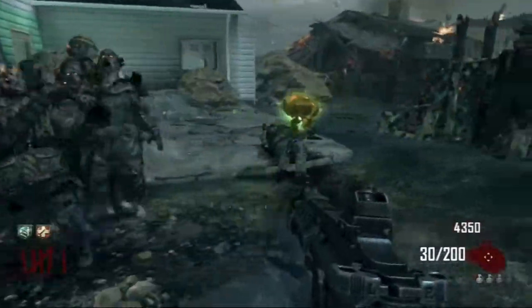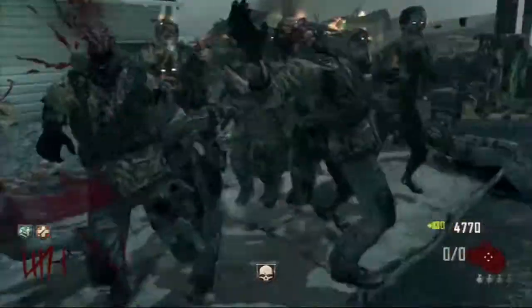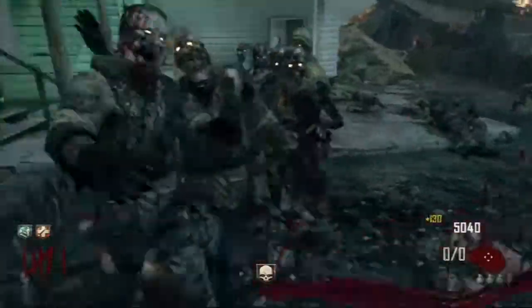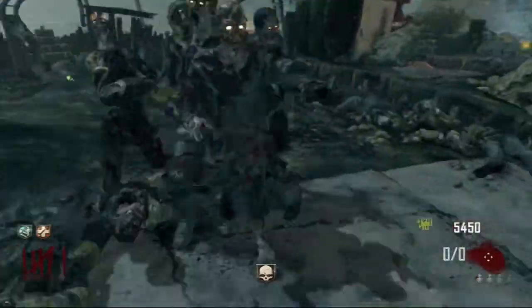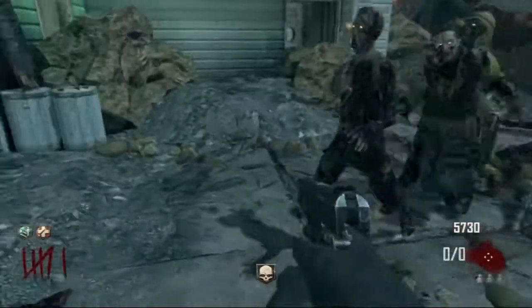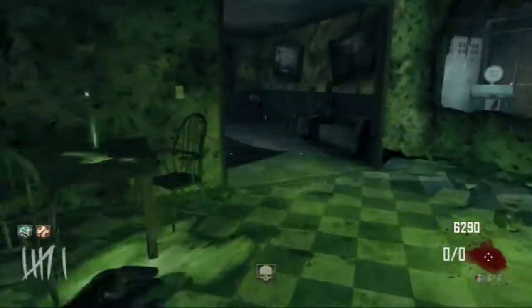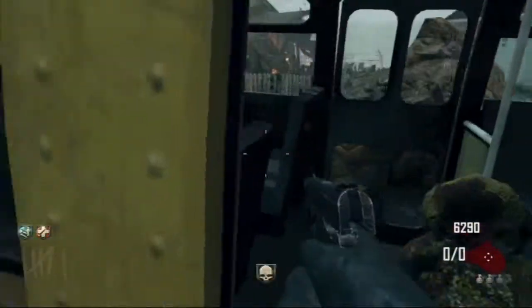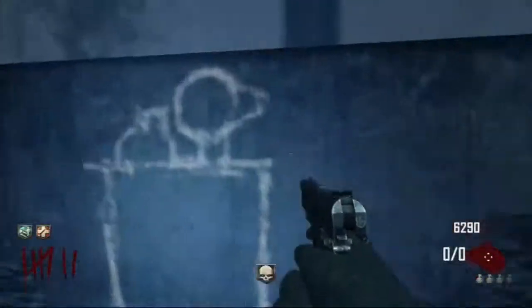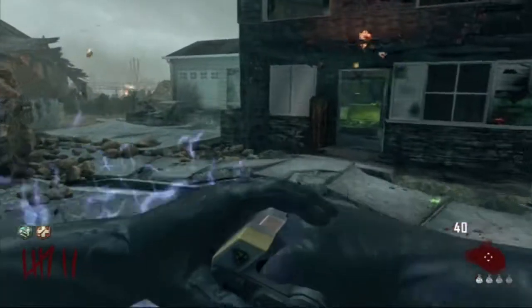Someone drops an insta kill. I could have turned around and shot with my M27, got the insta kill and shot, or done what I'm doing now - getting the insta kill and walking forward and back while knifing them so I don't get stuck in the pile of zombies. You get 140 points per knife because the kill gives you the hit marker for the knife too.